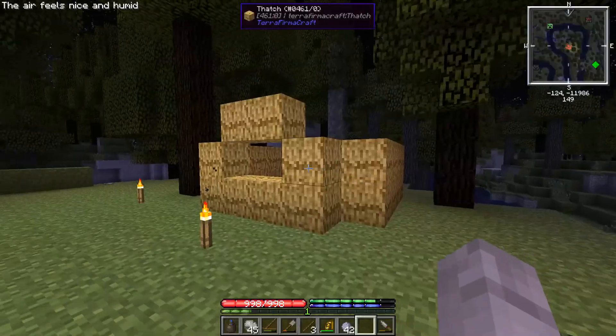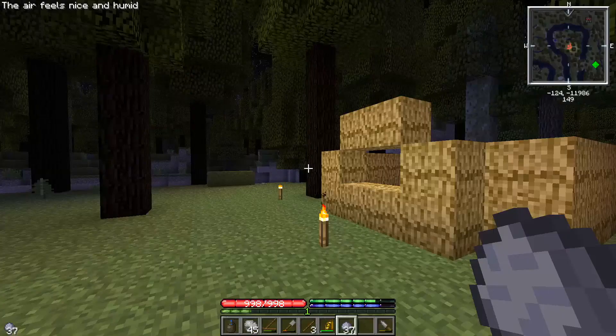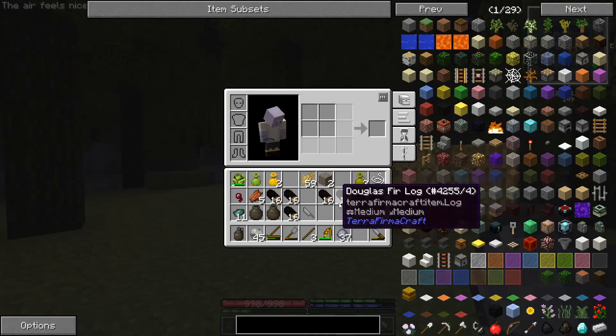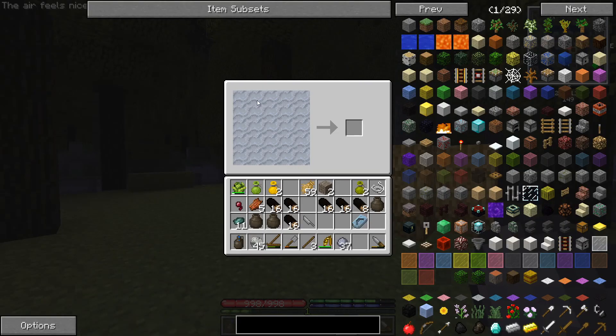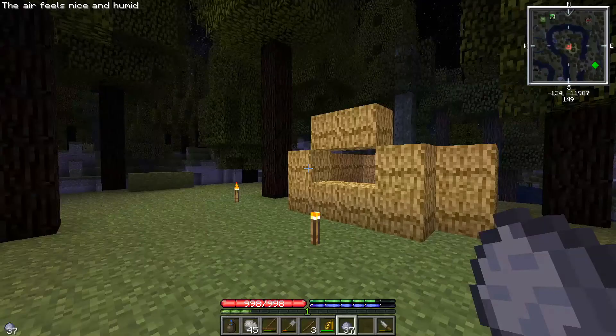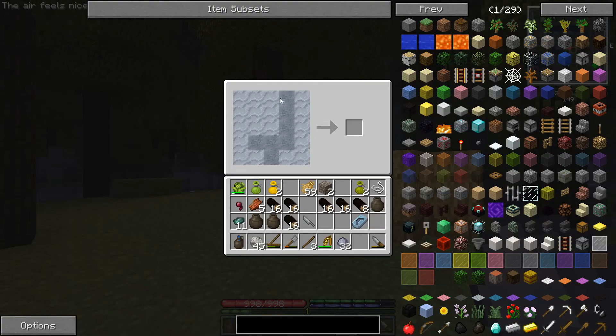The main thing we need is a pickaxe, so we need to make the mold here — which I believe is just this. Yeah. And we'll have enough for two more, so probably a shovel and an axe. I already figured out what the shovel was — it's like this but flipped in the middle. And the axe, which I believe is just that. Yeah.